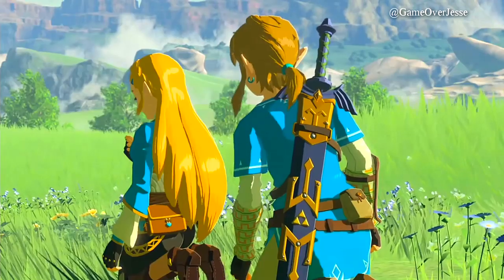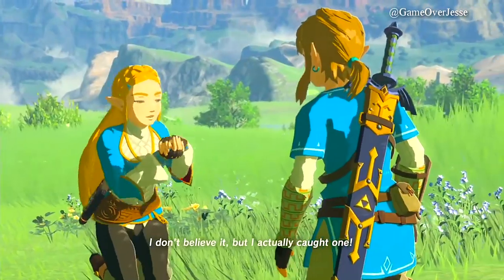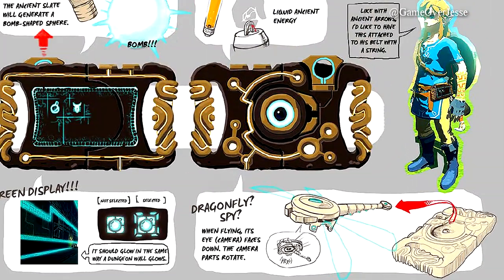Just as how the Beetle could be controlled and used in Skyward Sword, the same could have been done with the Dragonfly. It's not something that requires two screens — we don't necessarily need one focused on Link and one showing the camera. Also, for those interested, the Beetle in Skyward Sword was originally a rocket fist that would simply grab stuff.